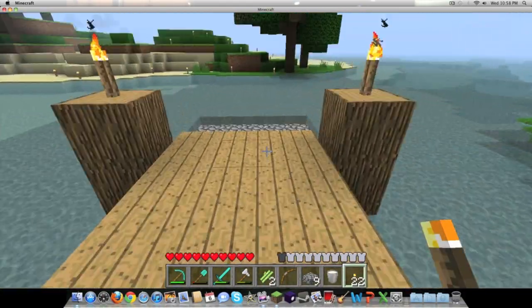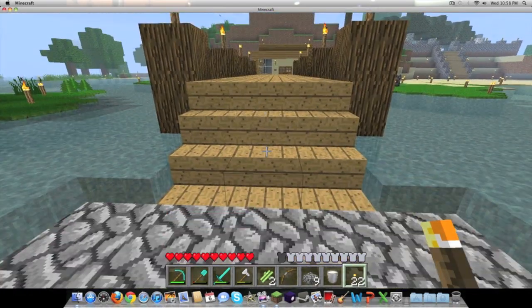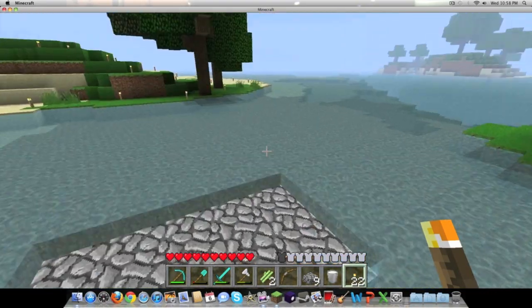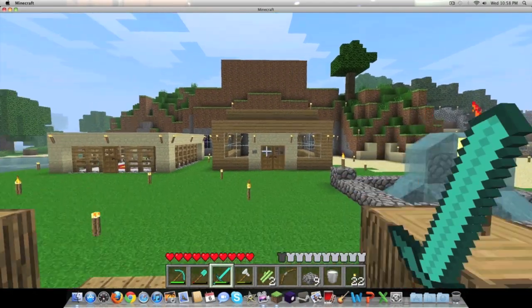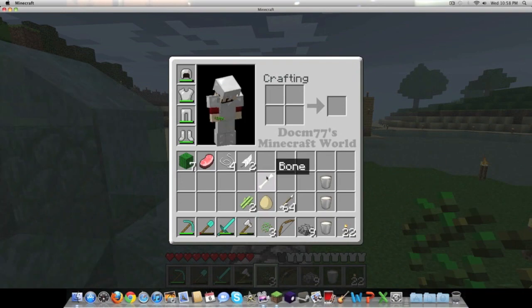Let me just show you the small minor change I made to my dock. This was suggested — that I put wooden stairs here instead of half stone slabs, and I do think that looks a lot nicer. So that's the deal with the dock. For a cake you need a couple of things.